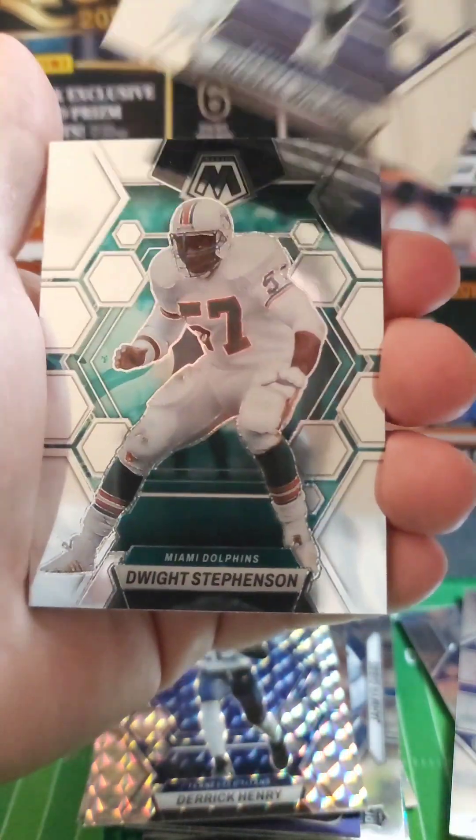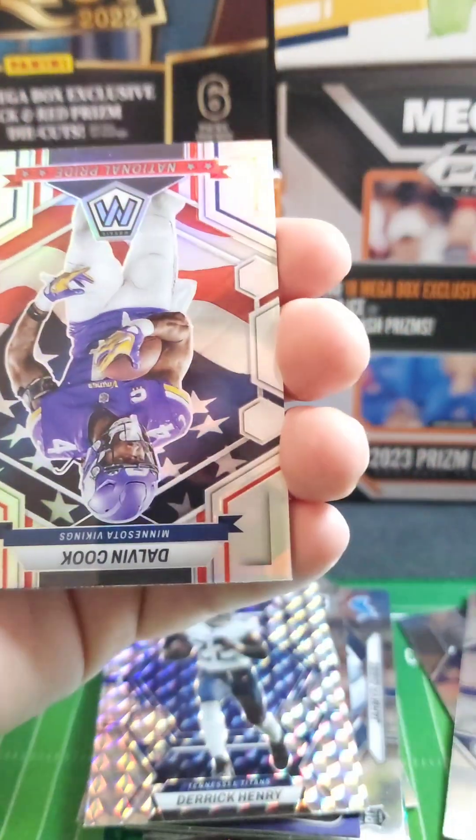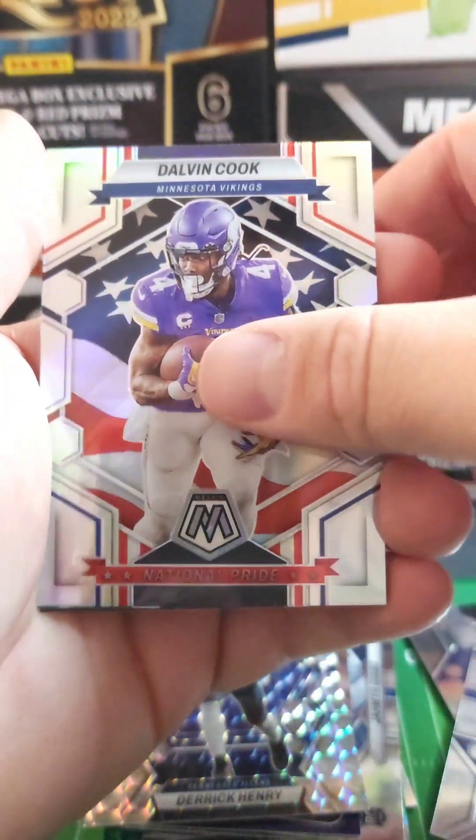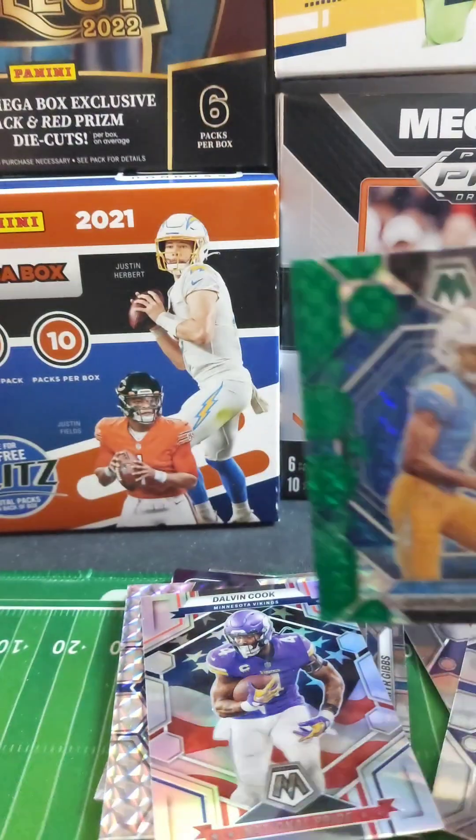Batterson, Wilson, Stevens, Bennett rookie — nice. Oh, there we go — National Pride, Dalvin Cook, very cool. Quentin Johnson rookie — nice.